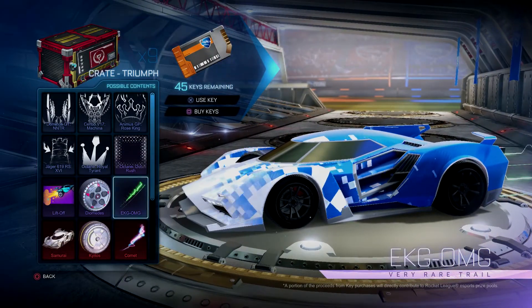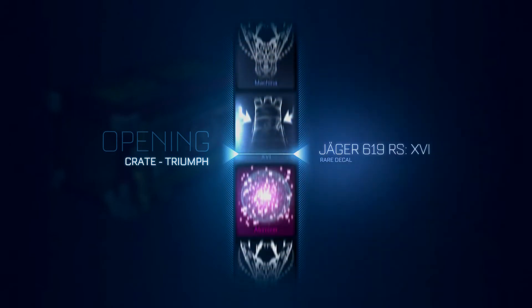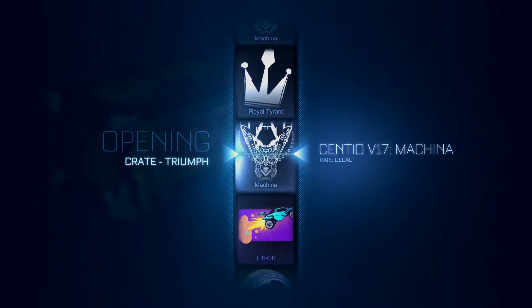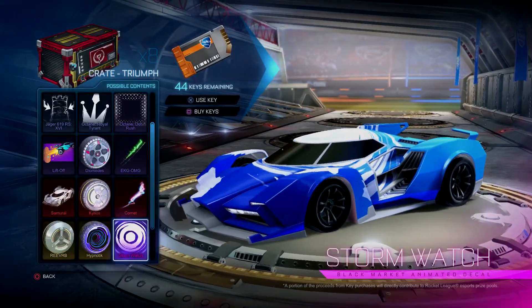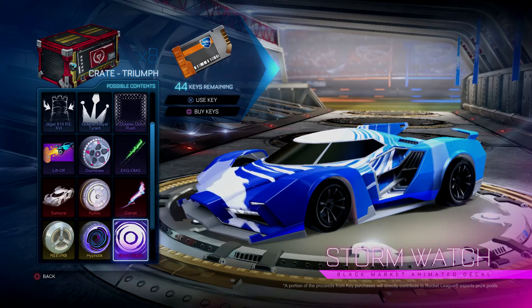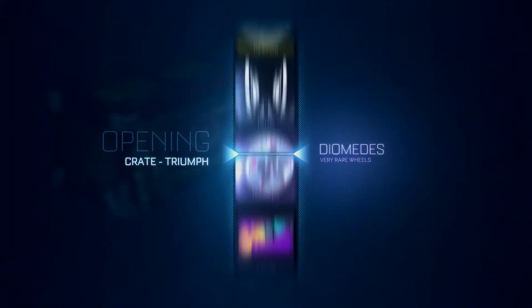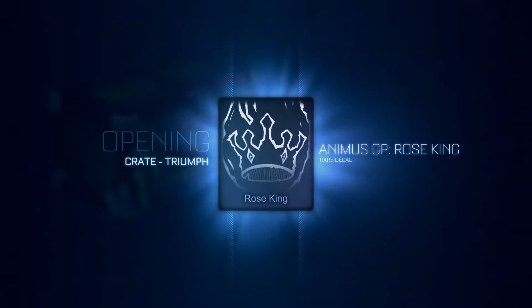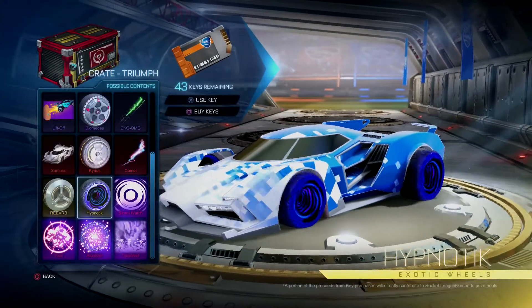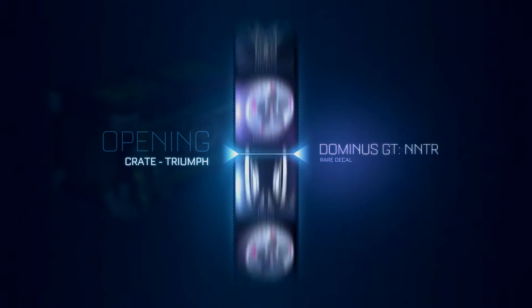Seven crates left - we haven't done terrible. We got a painted banner, that's cool - well that's a weird lag. Atomizer - don't go by like that! I think you can actually land on the actual decal now; it's not like a mystery decal anymore. I think when it spins, if like Stormwatch popped up it would actually show Stormwatch - you can actually land on it, that's so cool. I really want some painted items. I've already gotten a gray Samurai which is cool, but a little something extra would never hurt. Rose King - I did not mean Rose King.